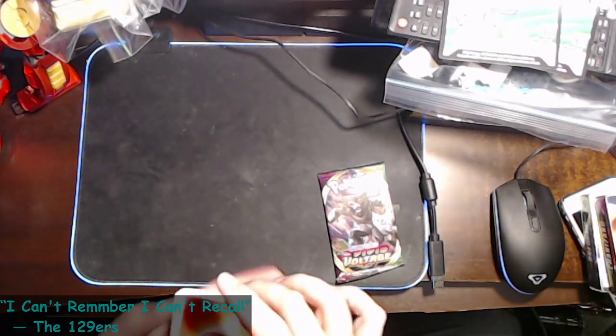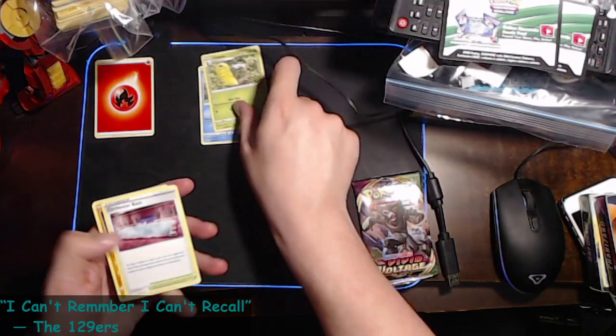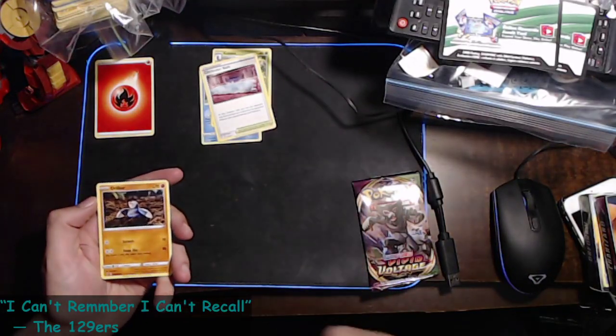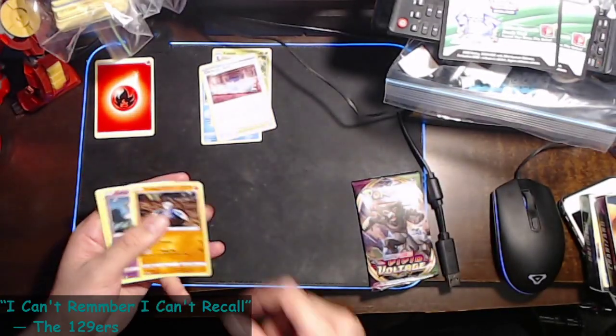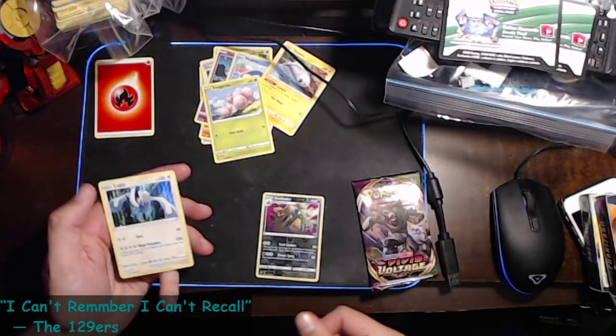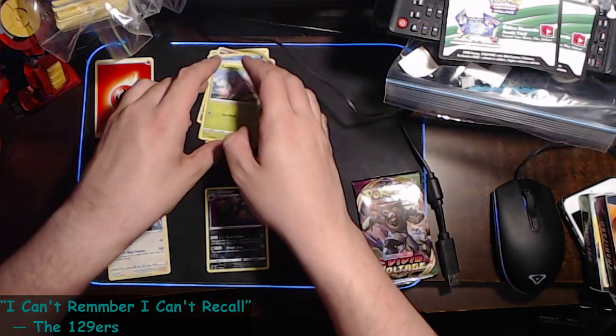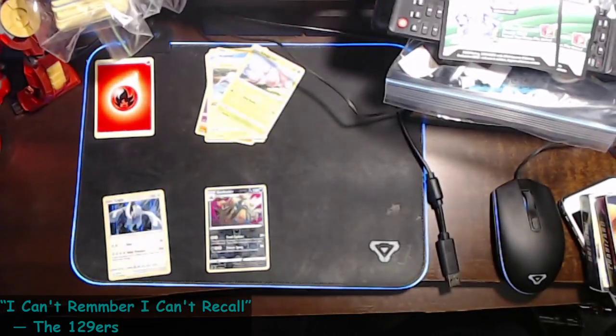It feels like a V-Max anyway. We've got a Fire Energy, a Cramorant, a Kakuna, a Sir Fetch'd, a Drillbur, a Clefairy, a Wailmer, a Tynamo — we're going to execute — reverse holo Garbodor looks gorgeous, and Lugia as a holo rare. Sorry — Lugia — yeah, because some people don't like if you get that wrong.